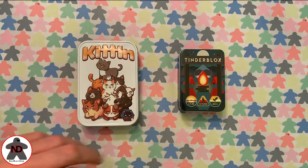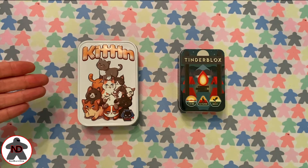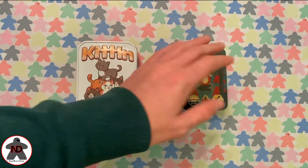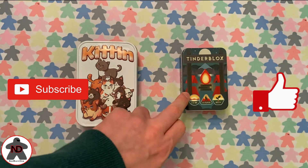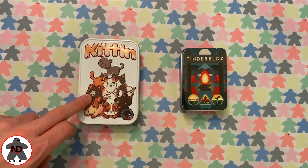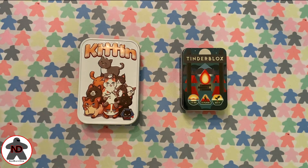I'm going to be reviewing both Kitten and Cinderblocks by AliCat Games, both very recent Kickstarter fulfillments. Both have the gimmick of being based in a tin, both are incredibly small as you can tell by the comparison of hand, and both are dexterity games. This is the one that was publicly advertised massively; this is the one that I purchased as the add-on edition. The question is: which one is better? The only way to find out is to have a look at both of them and give you my thoughts.